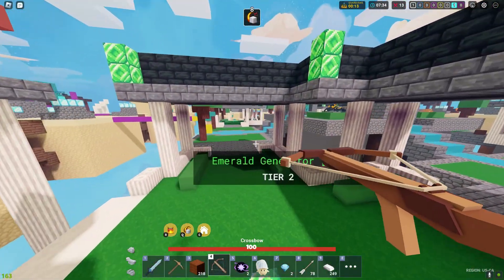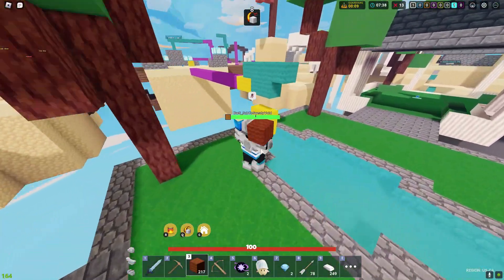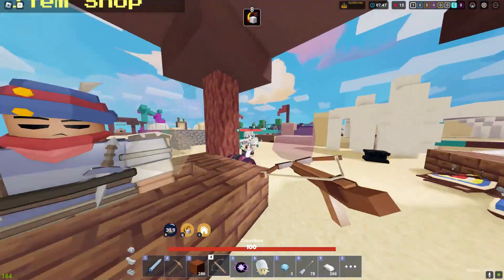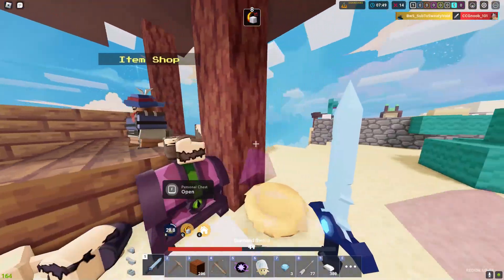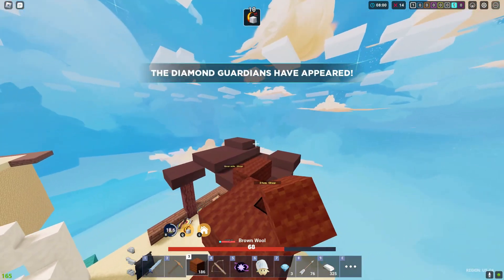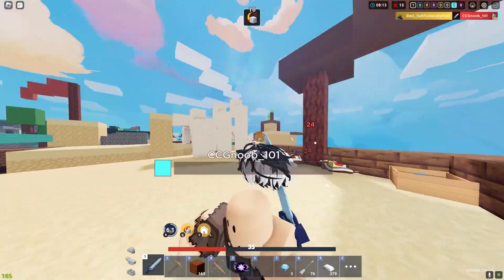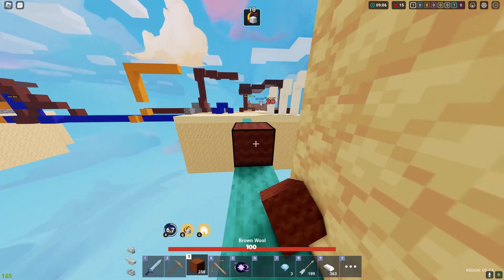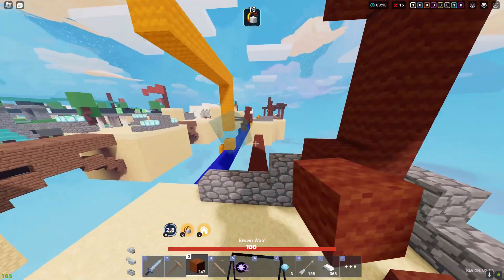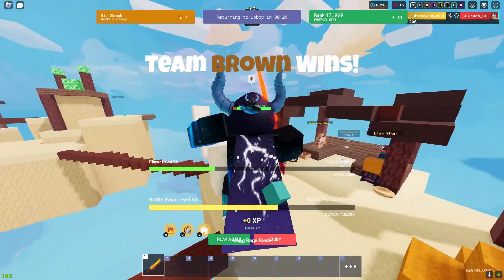Where is that one Ara kit? Where is that guy's base? Oh, there it is. I have ten stacks now, officially. He got a pearl. Oh, he fell. GG's.